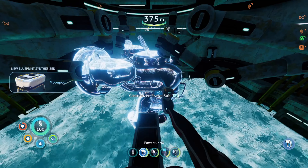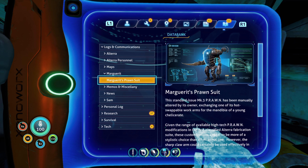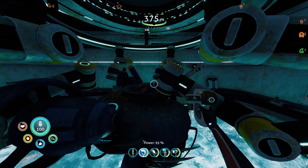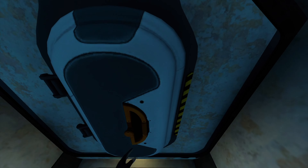Customized prawn suit — can I get a prawn suit in this game? So this is her prawn suit. The standard issue Mark III Prawn has been manually altered by its owner, exchanging one of its hot-swappable work arms for the mandible of a young chelicerate. Assessment: the owner doesn't want you messing around. Well, fuck you Margaret. This doesn't look like your actual base — it all looks very old and used.